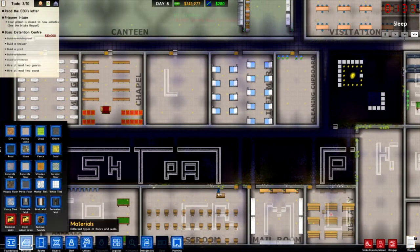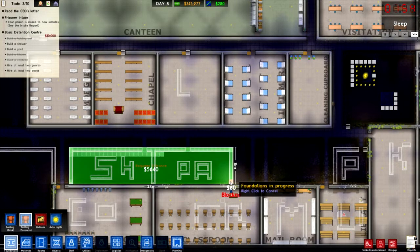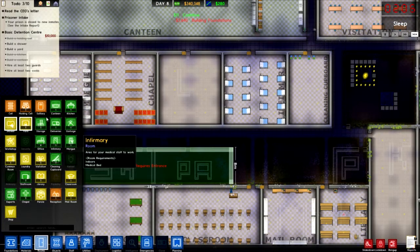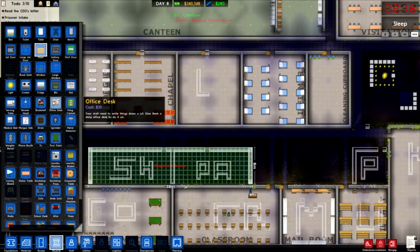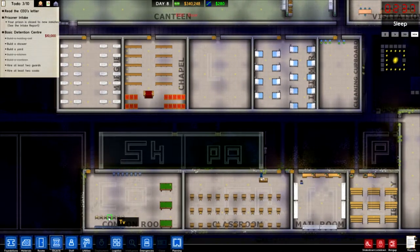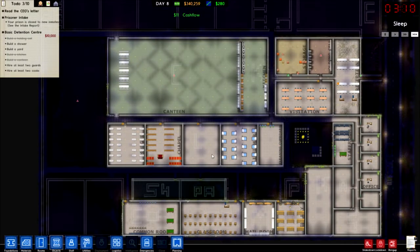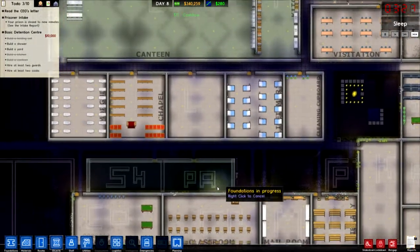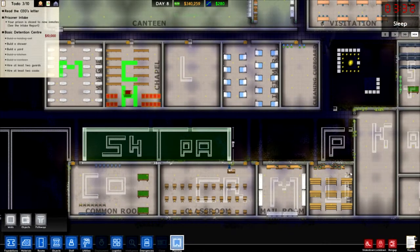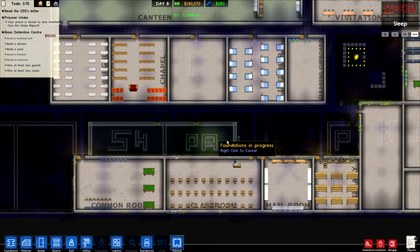Next thing we'll do is fill in these foundations here for parole and what's that - shop. So we'll do two doors there, the parole and shop. It's coming alive - the prison's looking a bit like a prison now instead of having all these stupid lines. I can get rid of these markers now, pretty self-explanatory what they are. So now it's just this one to do.